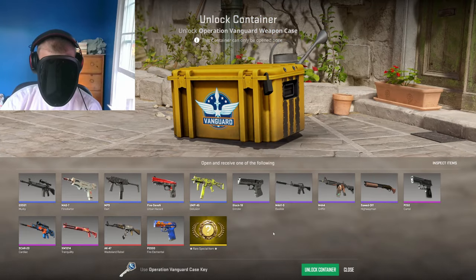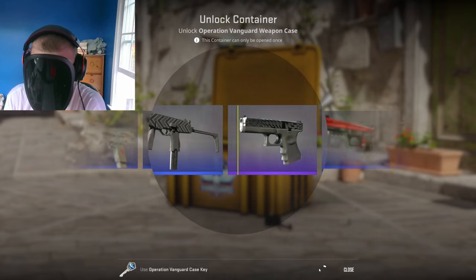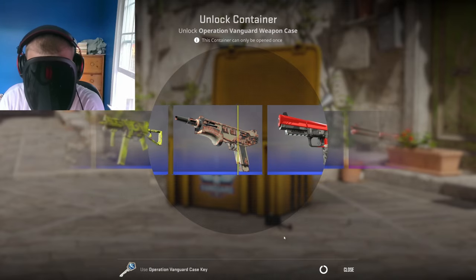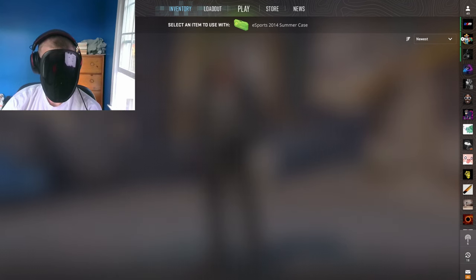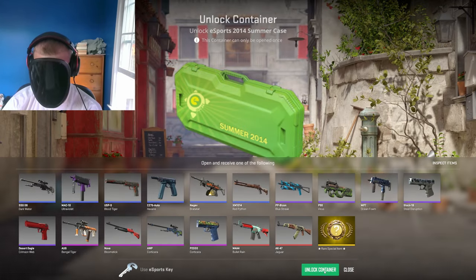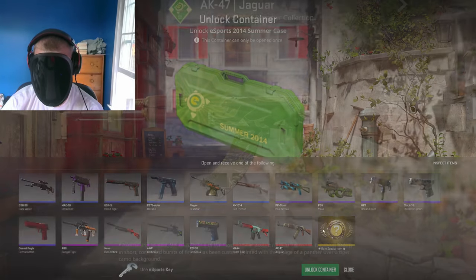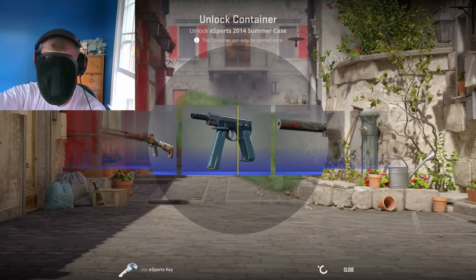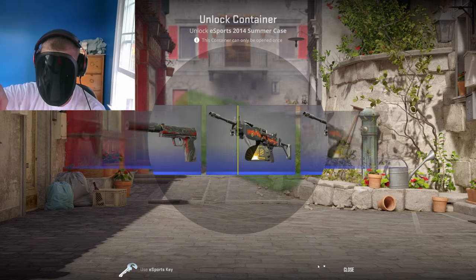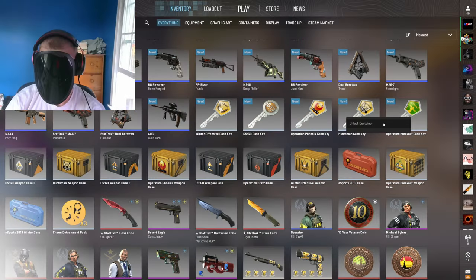Operation Vanguard — super old school, right into it. Oh my god, we saw everything good go by and we got a Firestarter? Esports 2014 Summer case — kind of weird that they use all the same keys. I'm pretty sure this is a glitched case, it's gonna look super weird when I try to open it. I love the Jaguar, absolutely love the Jaguar. Or Nova Bloomstick — this is a weird case to open. Mac 10 Ultraviolet looks decent. Next, we got a Breakout case.